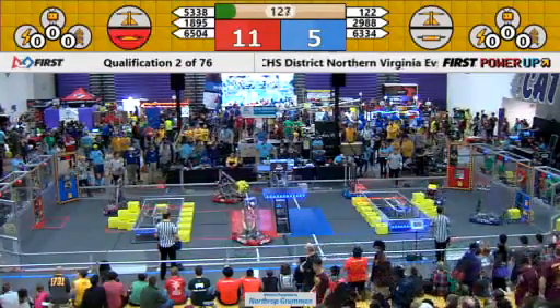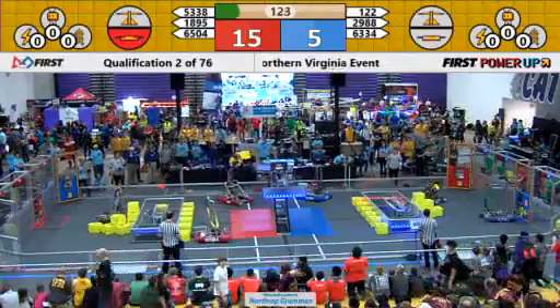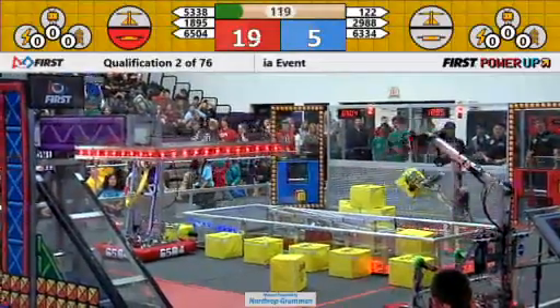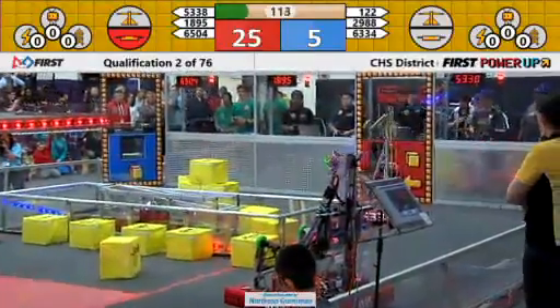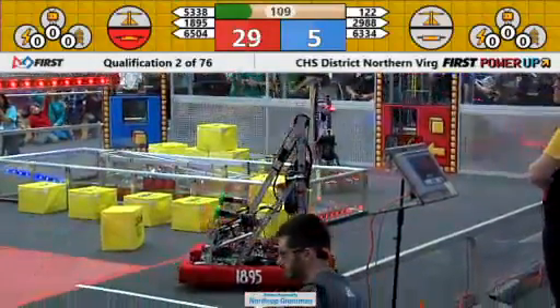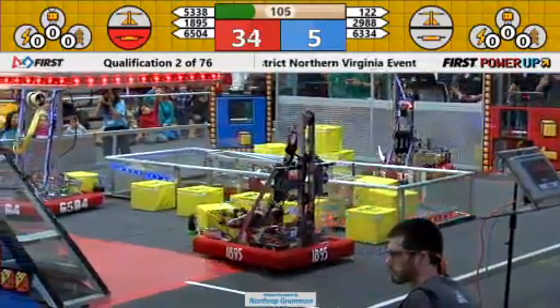Drivers take control of the robots. It's a low-scoring match so far, 14 to 5 — this could go either way. 1895 Lambda Core trying to place that power cube up on the switch, they drop it down. 5538 Robo Loco making sure the red alliance has possession of their switch.